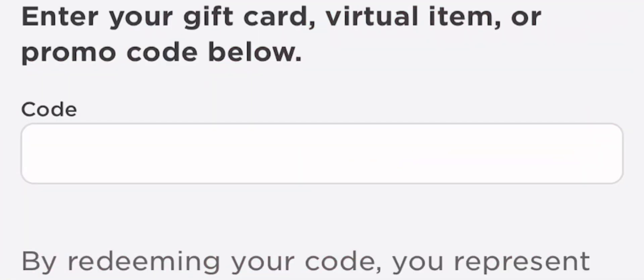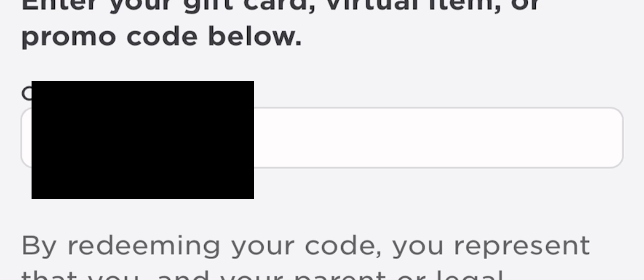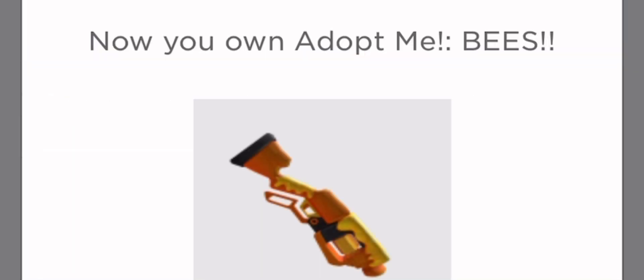We're here on the Roblox redeem website and I have my code right here, so I'm gonna enter this in, hit redeem — and there we go guys, we now own the Adopt Me Bees Blaster! Now let's go back into Adopt Me and check it out.